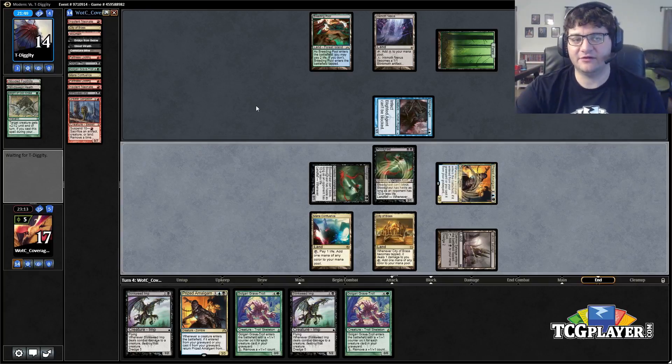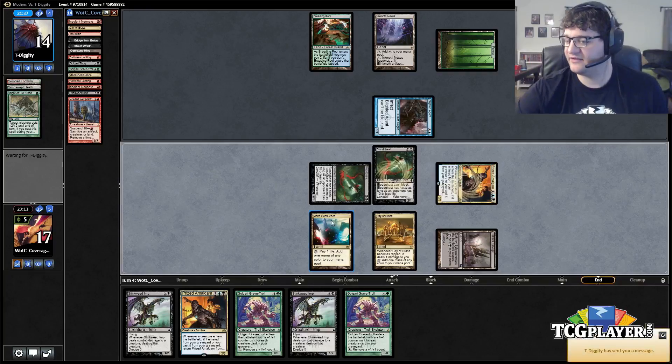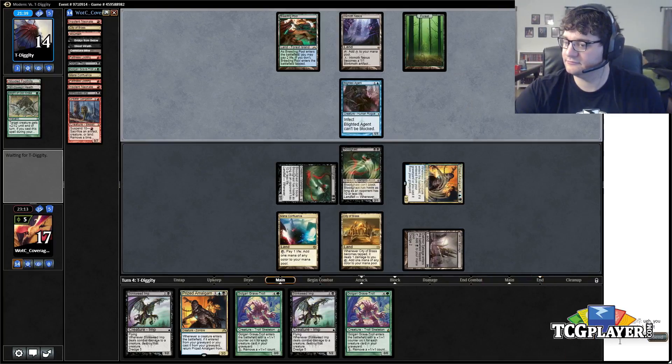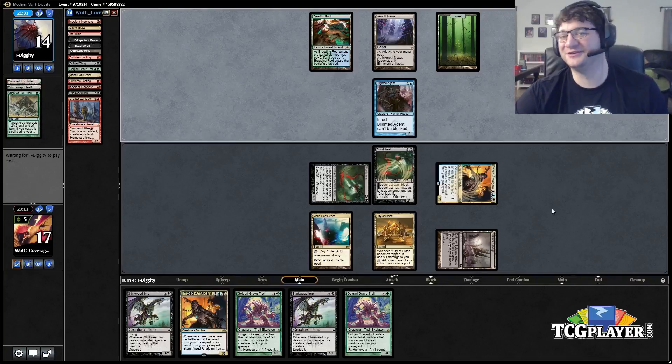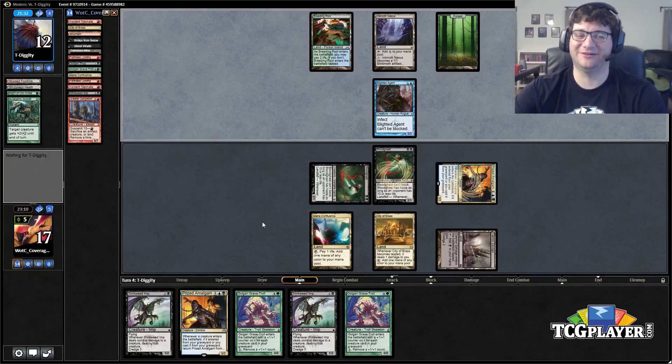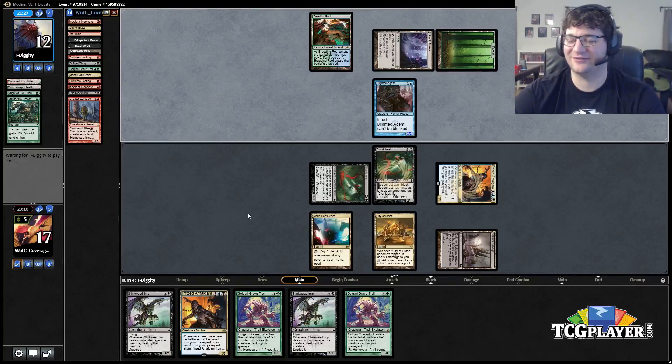On the other hand, with the Dredge 6 we could have put a bunch of Blood Ghasts, flipped Prized Amalgams, played the second land, and just had 10 power on turn two to kill him quickly. Our opponent says we can board into Dark Blast — that's true, and it probably will help, but I don't think it's going to help this game. We do have that option post-sideboard.